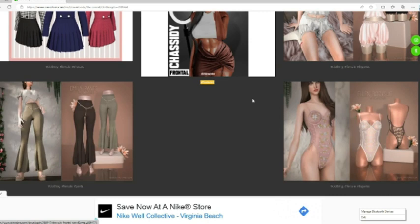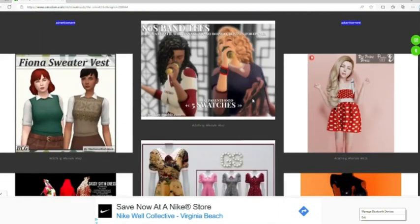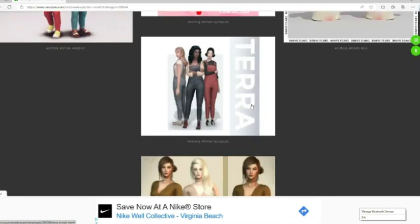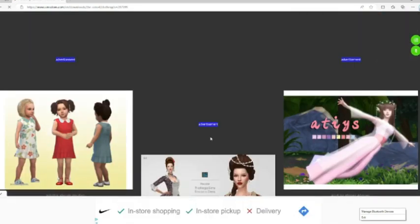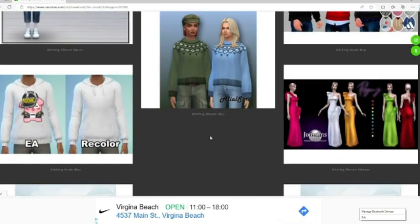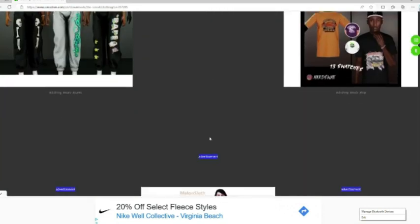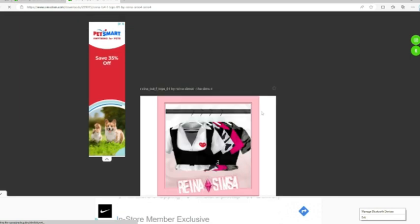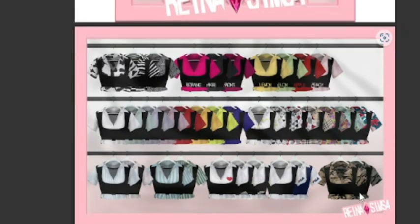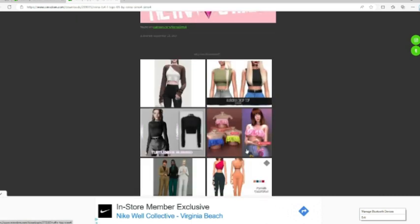Heading back to the shopping spree. Most of these things, I'm not going to lie to y'all, I already have — that's why I'm skipping past some pretty good stuff. If it looks like, why didn't Tia pick that? It's probably because I already have it. I found another one, y'all — you know we got to get this. And I don't know if y'all noticed, but the shirt has the Wicked Whims sign. And of course, before you ask, yes, that's what got me to choose it.